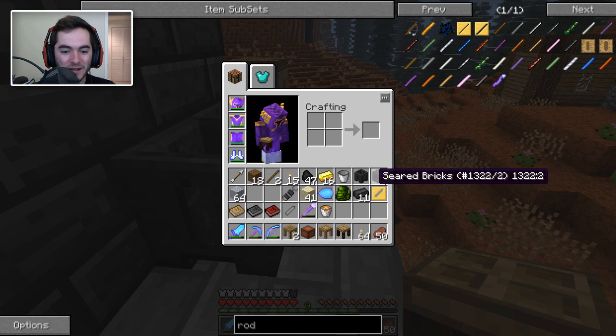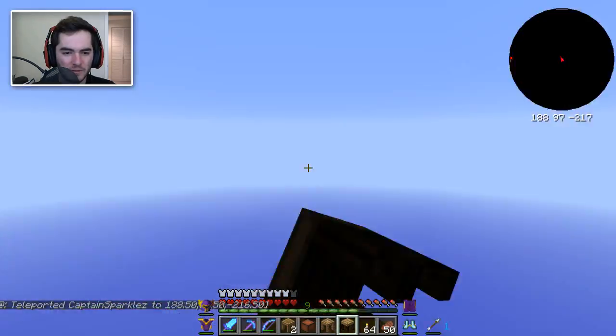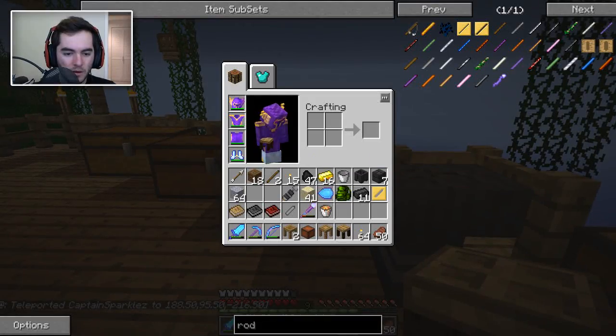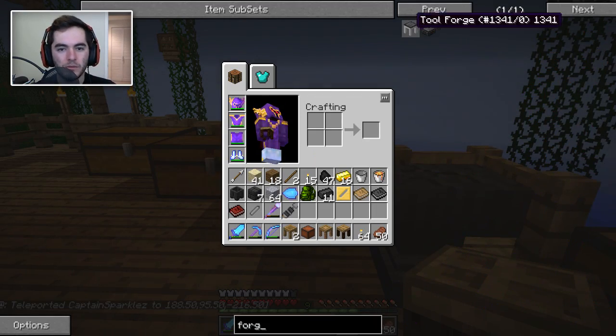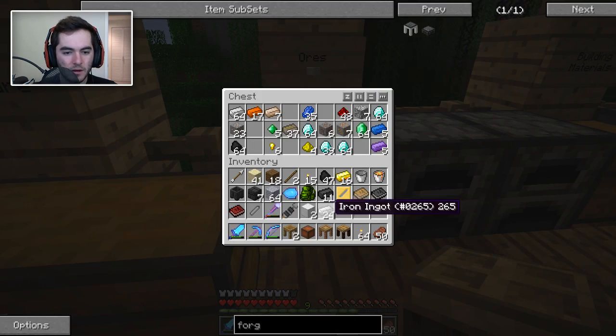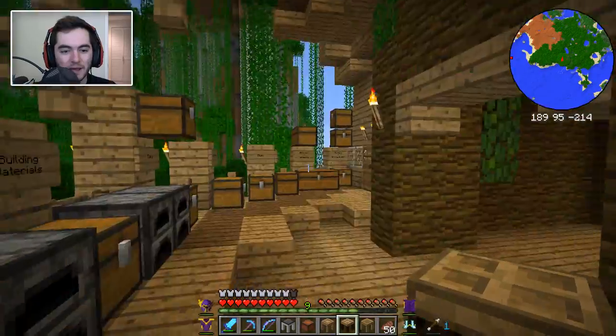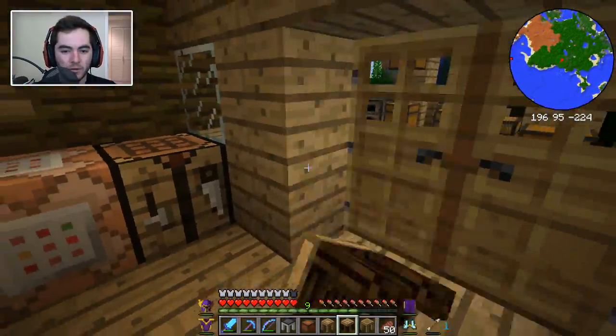We didn't make the tool forge thing. Let me run and do that really quickly — that was two, four, two, four — boom boom boom, and three on top and a bunch of iron. Let's use up basically all our iron. So one and two four pieces, and then it goes like that — boom, seared bricks on top and a tool station in there. We have a tool forge! That's all five things we needed. That's a lot of things we needed to make in order to do this stuff.